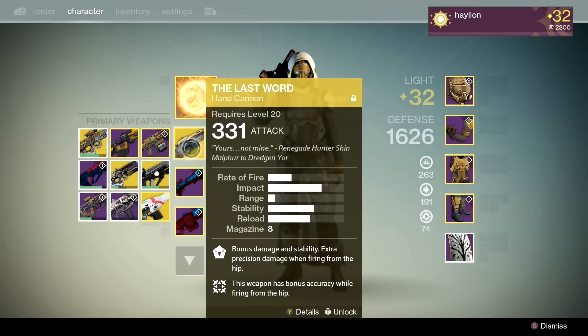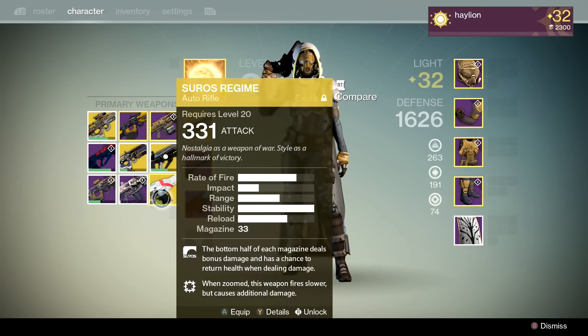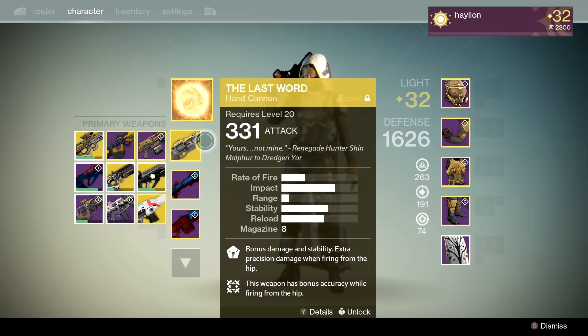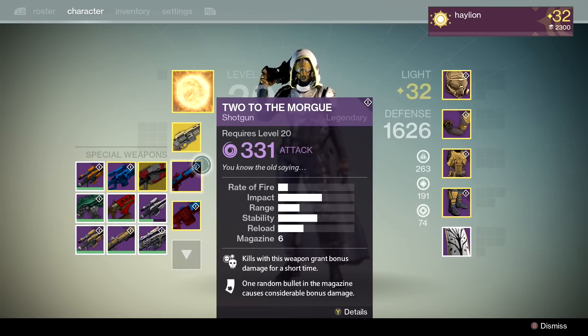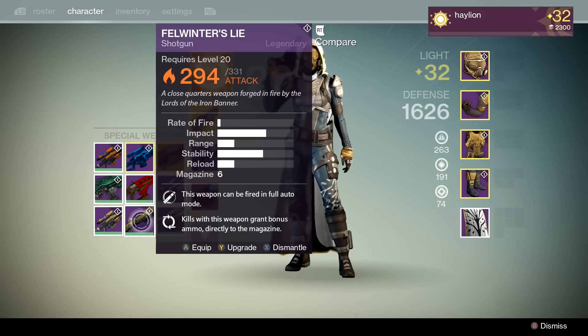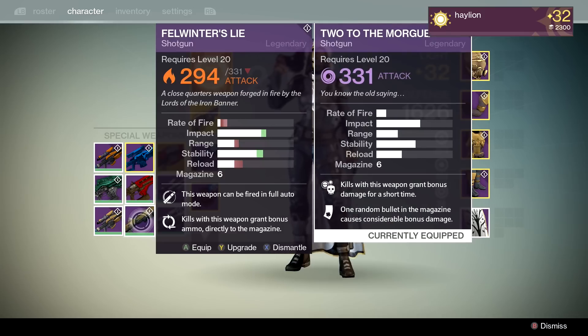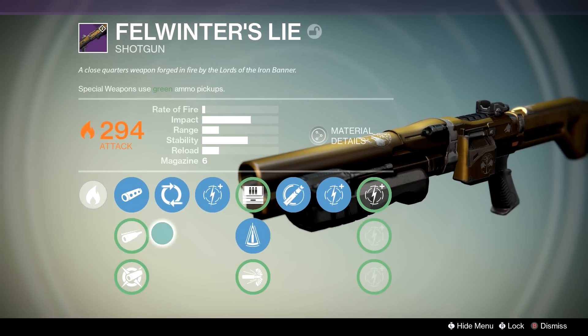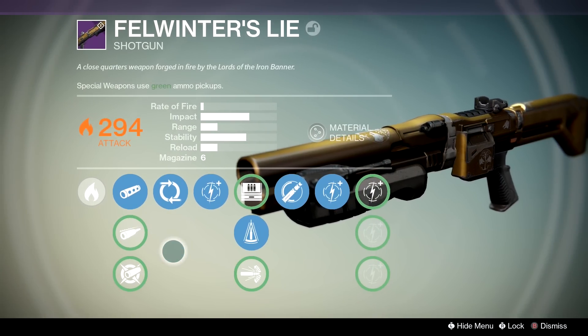This is my Iron Banner setup that I used this time. Last time I used Suros with this setup but I wasn't doing very well with Suros, so I switched to The Last Word. I used Tu Morg because I like the range, but I did get Felwinter's Lie two Iron Banners ago. Here's the comparison between those two.